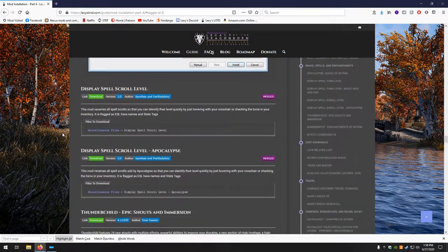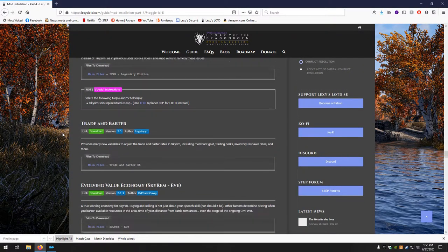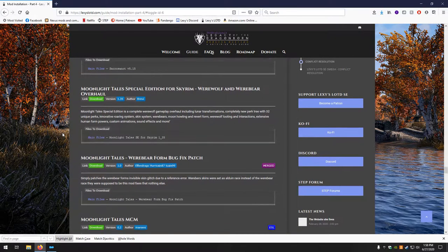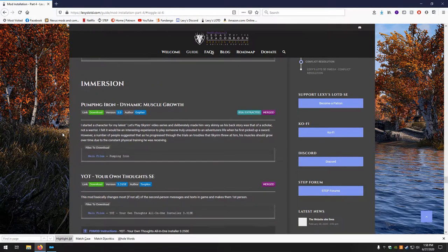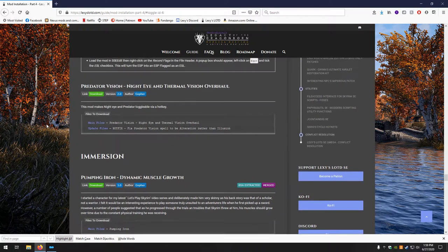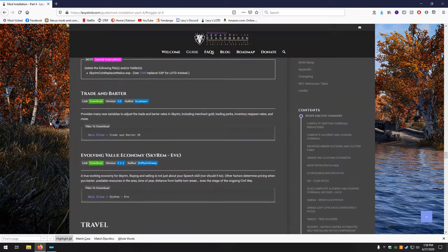Just to be safe, let's double-check that none of those had BSAs needing extraction. No BSAs in this section, no BSAs in the next. Pumping Iron is the first one that has a BSA to extract — back to where we were.